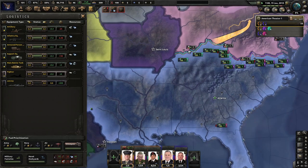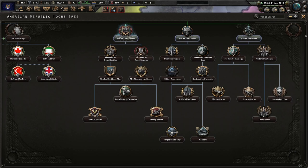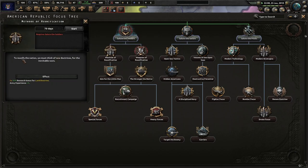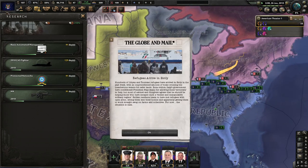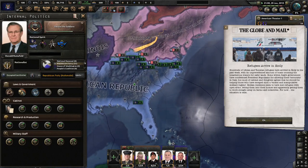What do we have? We don't have a lot of guns. APCs — Armored Personnel Carriers, not bad. After that we'll probably do weapons of reunification. I'll do a land doctrine — methods of reunification. To reunify the nation, we must think of new doctrines for the inevitable woes that will occur on our soil.